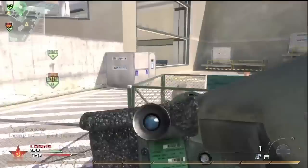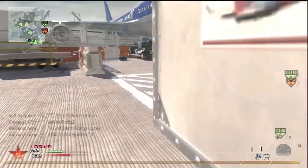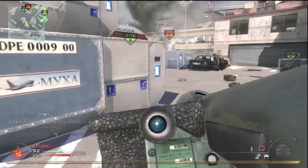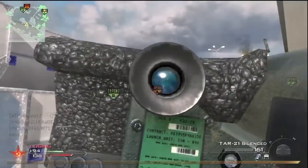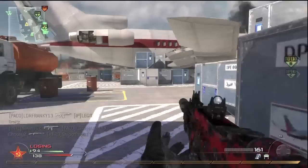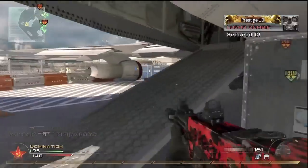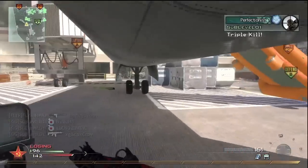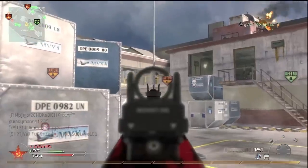I'm going back to my javelin spot — thinking this is gonna be an easy nuke because I have two javelins. We have C again, which means they're at A, so the javelin should finish it off for me. But it ended up not getting anything — I'm like, come on, give me a kill. I had three kills since getting out of my chopper, hoping that one of those two javelins would have gotten me a kill, but no luck.